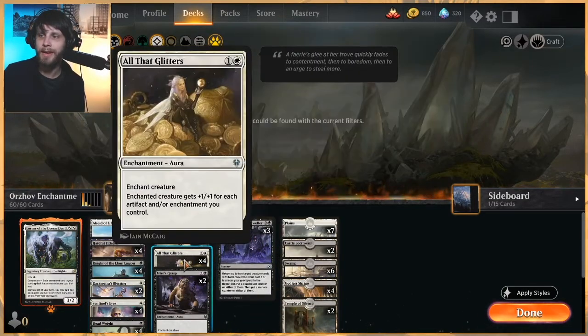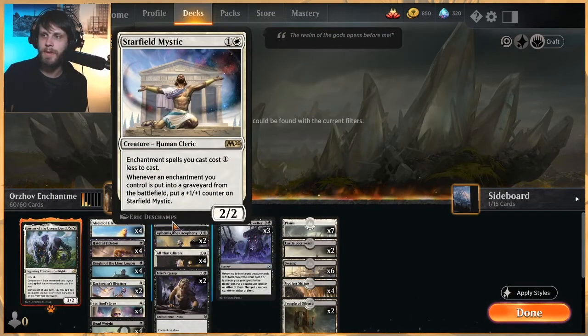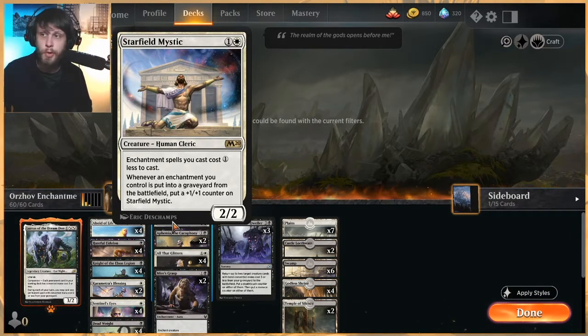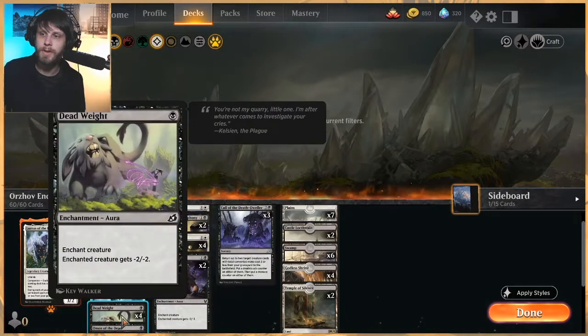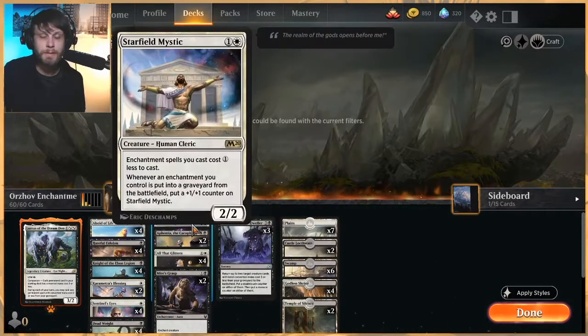Sentinel's Eyes and All That Glitters in particular is a really good option to stick on a Stone Coil Serpent to get as much damage as possible through. In the two-drop slot we have a one-of Starfield Mystic — it cheapens all of our enchantments, and whenever an enchantment we control is put into the graveyard from the battlefield, it gets a plus-one plus-one counter. This gives us another really strong win condition, especially in tandem with Deadweights and Myers' Grafts.